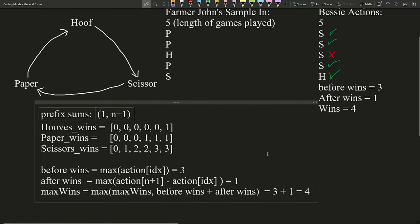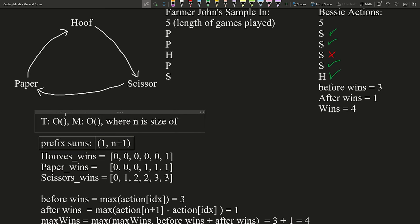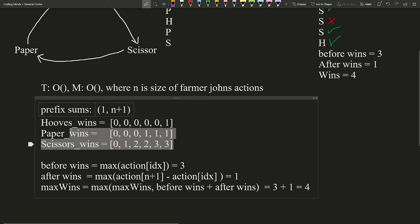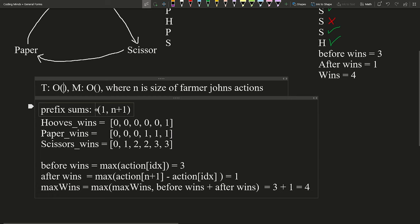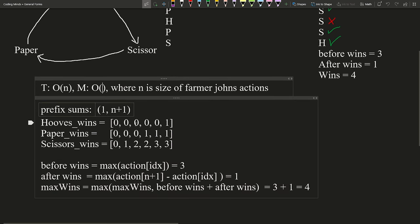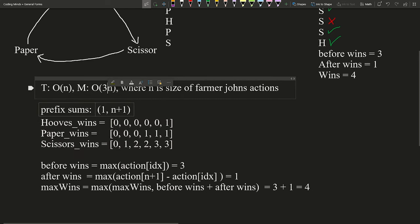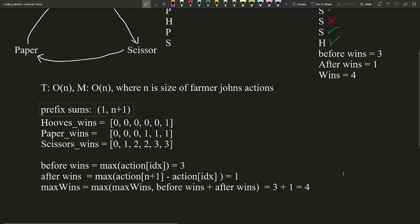The memory complexity is O(N) and the time complexity is also O(N). We created prefix sums, which is O(N+1), reducible to O(N). We iterated through all actions and calculated max wins by checking every combination, but since we used memory to pre-calculate wins, this is still O(N). Memory complexity is O(3N) since we stored prefix sums in three different arrays, but this reduces to O(N).